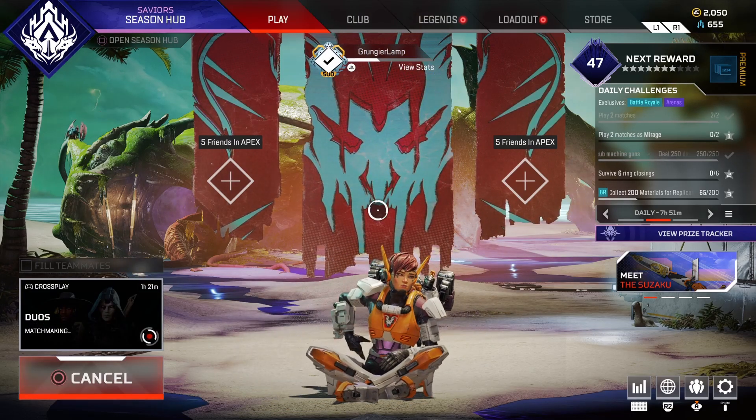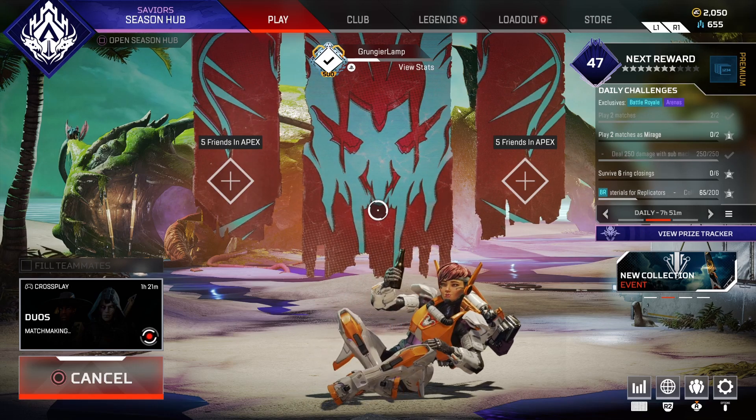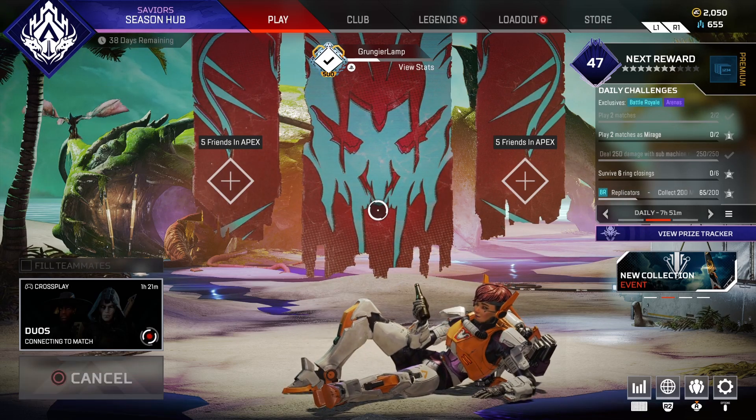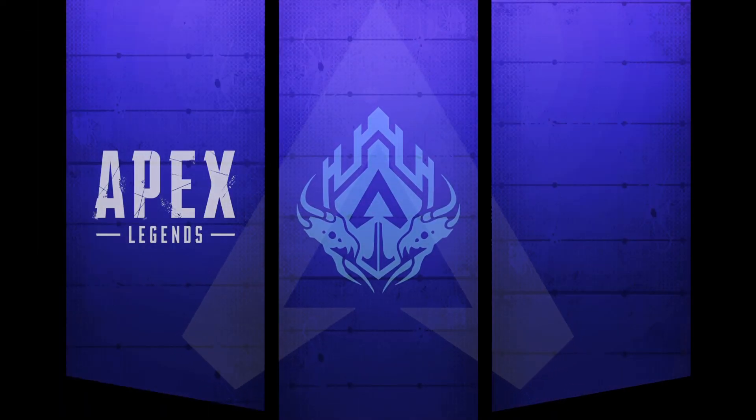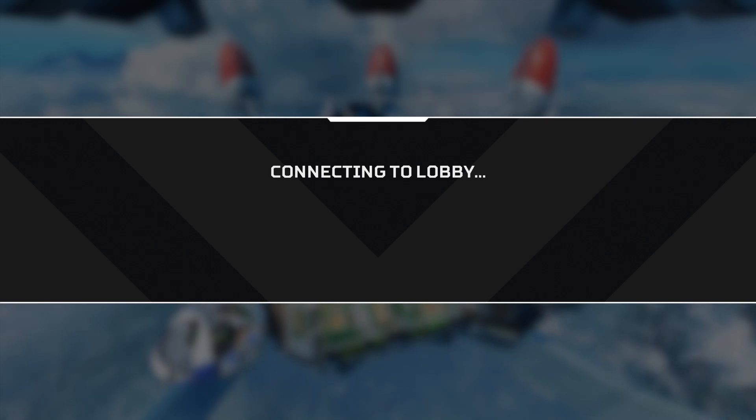Once you queue into a match, wait until you load onto the dropship. As soon as you load onto the dropship and you see a timer start counting down, leave the game as quickly as you can. Once you do this you should be returned to the main lobby, and then you're going to want to repeat this around five times.